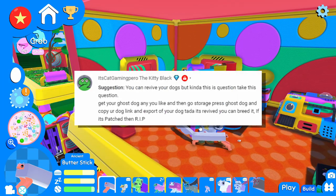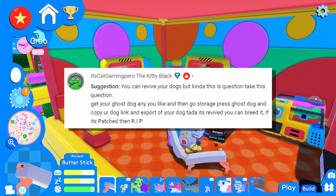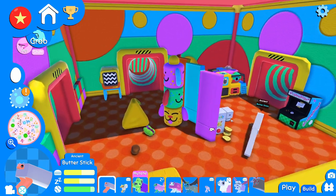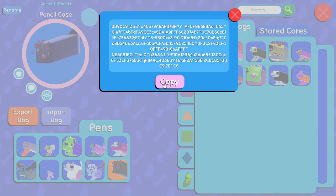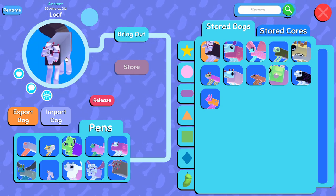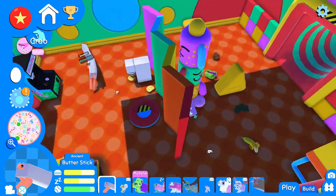Time for our next science experiment. This comes from It's Gaming Pero the Kitty Black. Suggestion: you could revive your dogs, but kinda. Take this question — get your ghost dog, any you like, then go to storage, press ghost dog and copy your dog link and export your dog. Ta-da, it's revived. You can breed it. If it's patched, then RIP. I think I know exactly what you're saying. We already have a ghost dog that's out — coincidentally, we got Pencil Case. Let's see if we can export you. Dog code copied. Let's see if we can import. Your name is Loaf now, but yeah, you're Pencil Case again — so we're going to have to name you Pencil Case 2.0. I'm glad to have you back, Pencil Case. That means any of our ghost dogs we can revive again and make copies of them. So all the breeding suggestions that you guys have — there's ones I haven't been able to do because dogs have passed away.